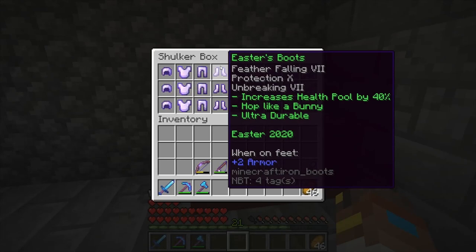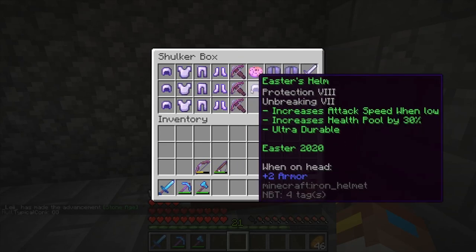Finally, the Easter boots are Feather Falling 7, Protection 10, Unbreaking 7. They increase your health pool by 40% and they allow you to hop like a bunny, which I will show you right now.